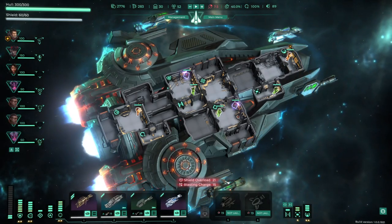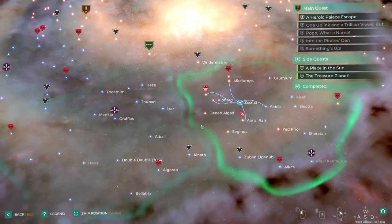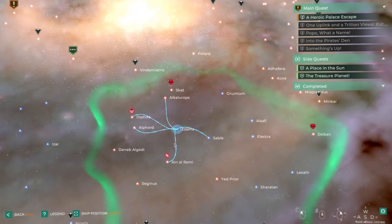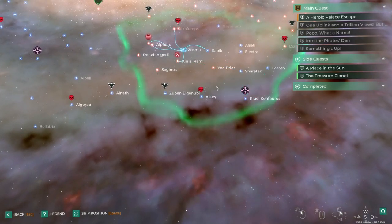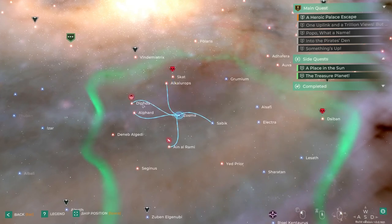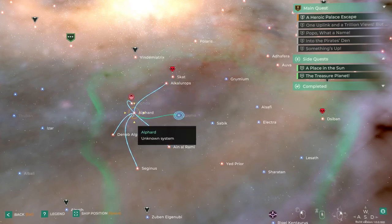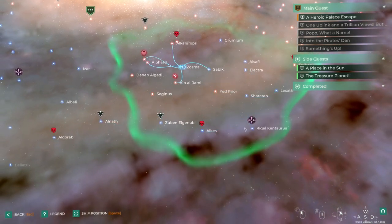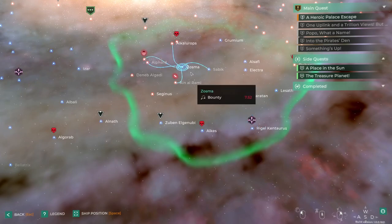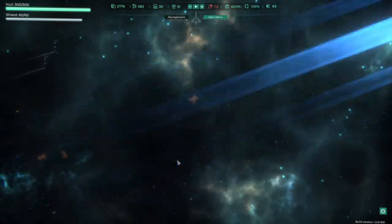Treasure planet — I think we had this but we never actually did it. Treasure planet is there. I think what we'll do is loop around this way and just get some of these finished off and make our way back to the space station. Let's go there — we'll leave that one be. We'll jump into this one — I think this one had a nebula, yes.